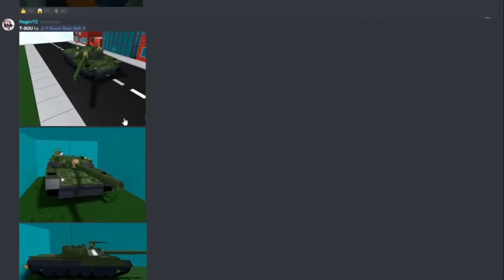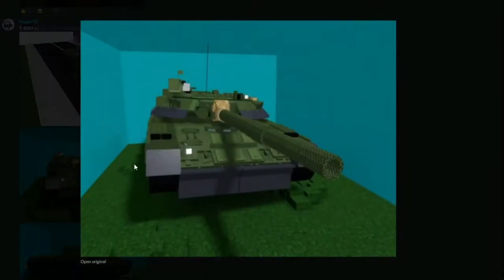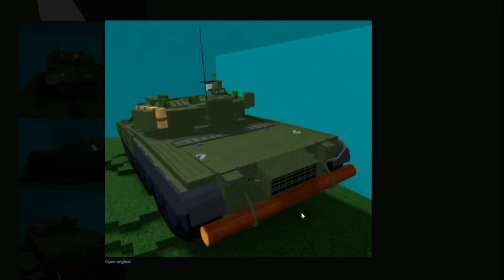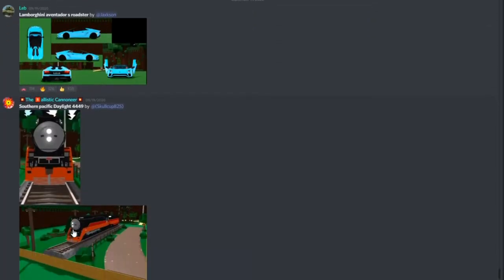Here's our first one - we have a tank. It is really neat, it's patrolling the city because that's what tanks do apparently. This is extremely detailed, it looks like an actual tank. If I took a quick glance I'd think 'hey, that's a tank in a video game' because honestly the amount of detail on here is insane.